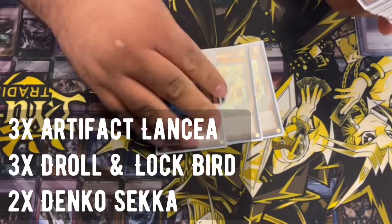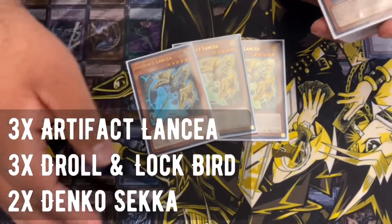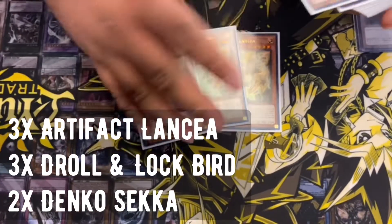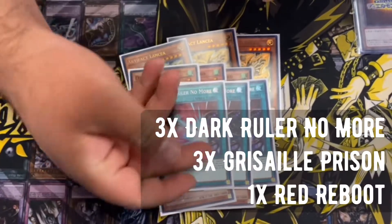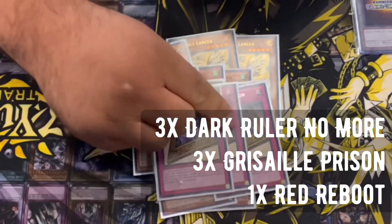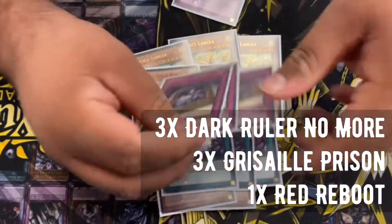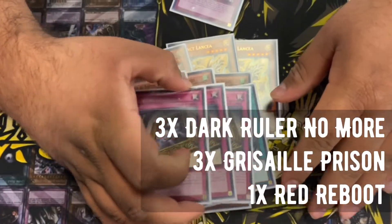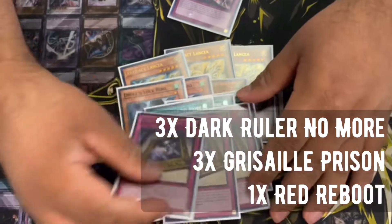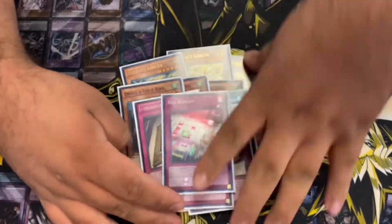For the side deck: Reside, 3 Lancia — this is for Dino and Evenly. All those good matchups. Eldlich, mirror match, backrow, mirror match and other combo decks. This card is MVP — people have been playing Dark Ruler a lot more now, Impermanence and stuff. So when they stop your Vanities or Ultimuses, you just flip this and they still can't play. And then more for backrow.